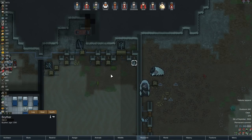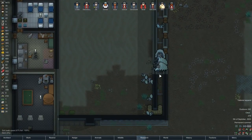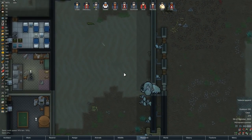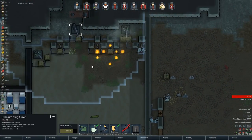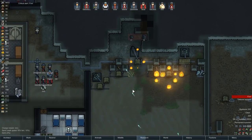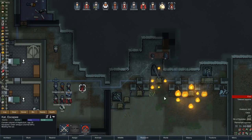I'm going to take this Scyther out before this turret goes down. I hope these centipedes actually come around the corner — I've got to break the door down instead. Simple helmets are done, so we should be good on helmets for a while.